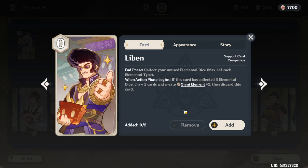He does require three — it's any type. So when you end your turn, if you have two pyro left, he's only going to take one of them — he only takes one dice of each element at the end of the turn. If you have like one omni element and one dendro, he'll take both so he'll have two. Sometimes you can drop him with three different dice, end your turn, and on your next turn you're gonna get two extra cards and two extra omni elements.